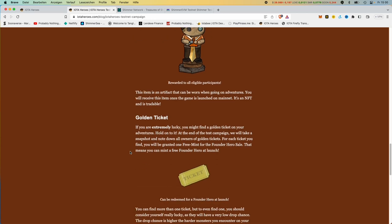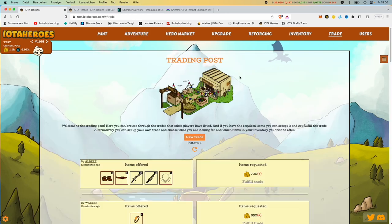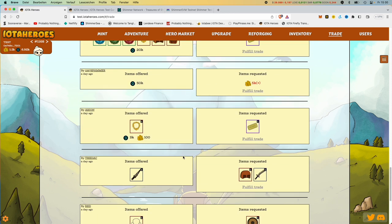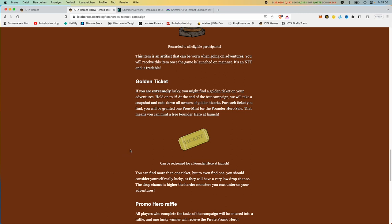There are also the so-called golden tickets. When you go on an adventure, you can also find or buy them. They are quite popular — for example, someone has already offered one for 100,000 gold. For this golden ticket: when the game really starts with real money, you can use it to mint any hero. That's why it's very popular right now.